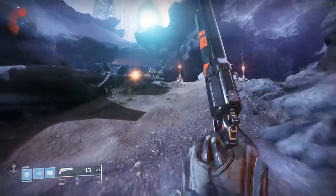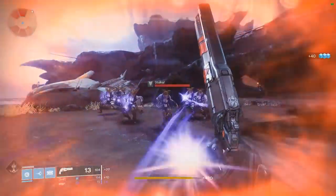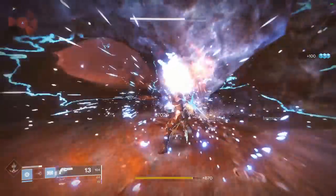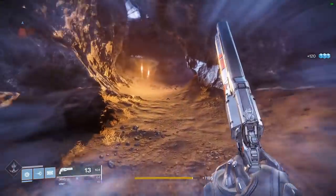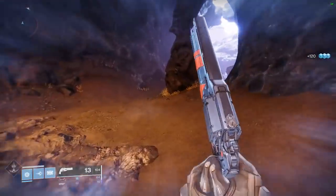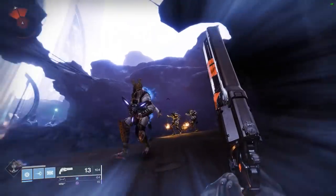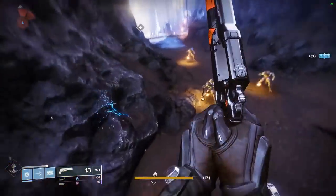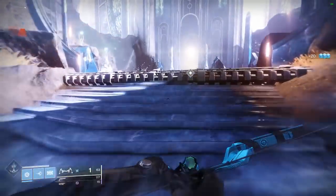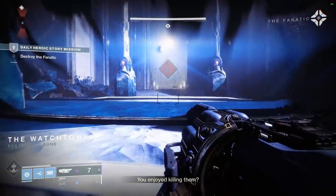I'm all about customization and building loadouts, and I'm going to have this baron set fully loaded with the super mod abilities. Let me show you how to do that. Go into this mission here — you're going to take out the fanatic. Every time you take him out, he's got a chance to drop a weapon or hopefully some armor.